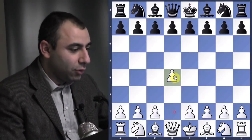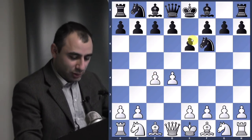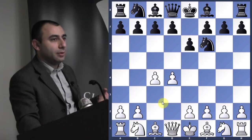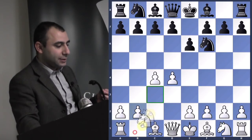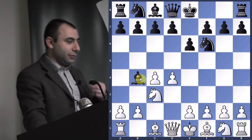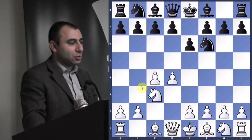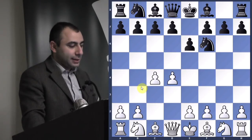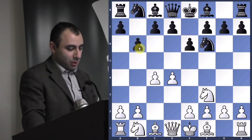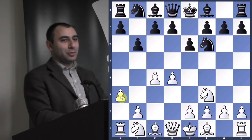I'm playing with the white pieces. So d4, Knight f6, c4, e6. Tivyakov is known for playing this opening for many, many years — it's a Nimzo-Indian defense he likes to play. So if you play Knight c3 here, he will go Bishop b4, and he's considered an expert in this opening. When I prepared against him, I saw that he's played so many games in this opening, so I decided to play something he'd be less familiar with. I played Knight f3, he played b6, and I played a3 — the Petrosian system, named after the world champion Petrosian.